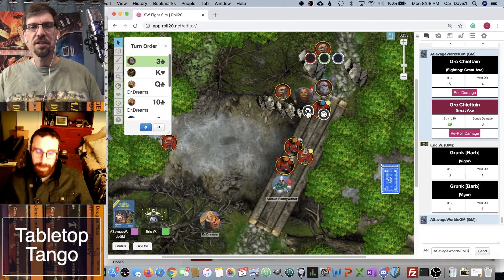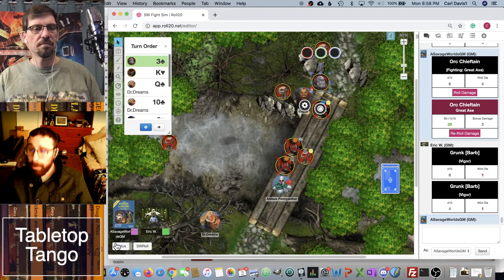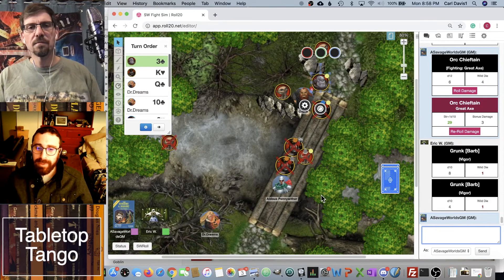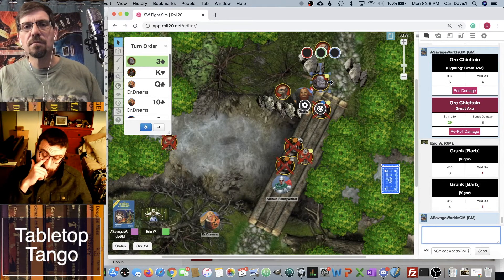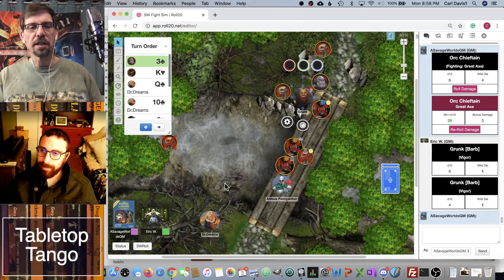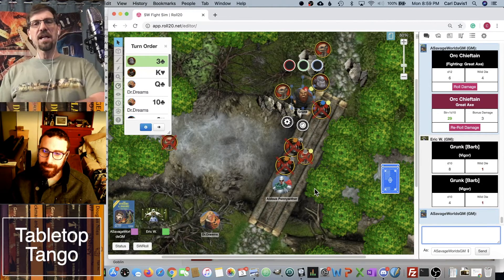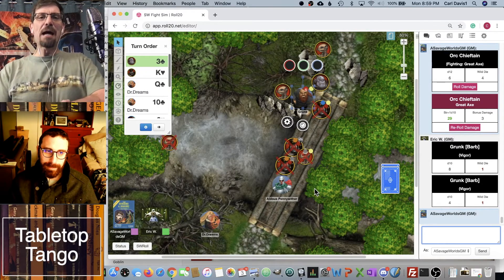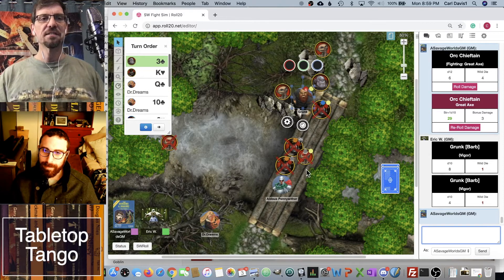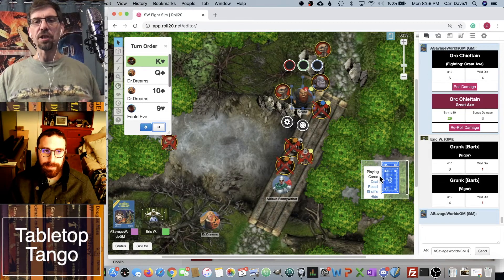Grunk is shaking and out of Bennies — not looking good for him. He did a great job dispatching the little guys, but forgot about the big dude. We have no orcs left. Time to re-deal. We got a Joker, so we shuffle the deck and deal again — every time we get a Joker, we shuffle the deck.